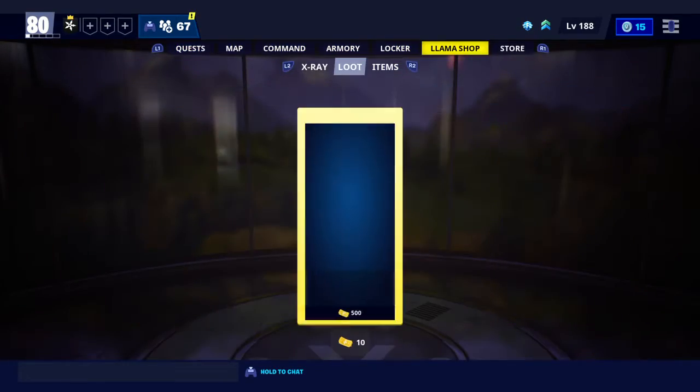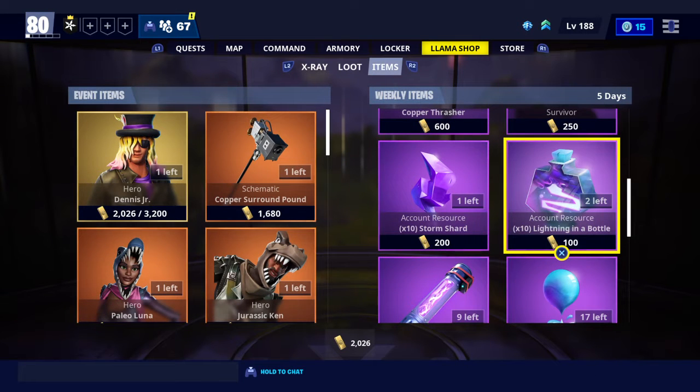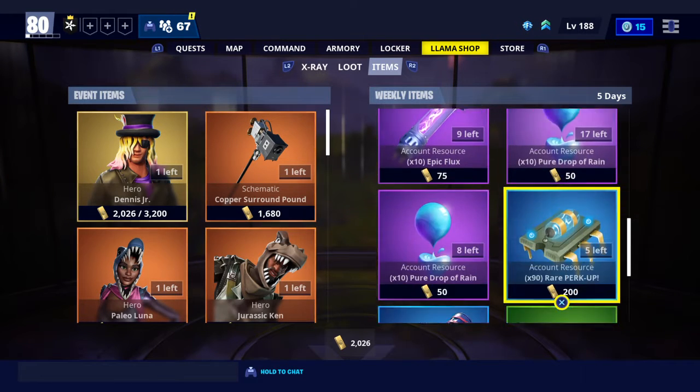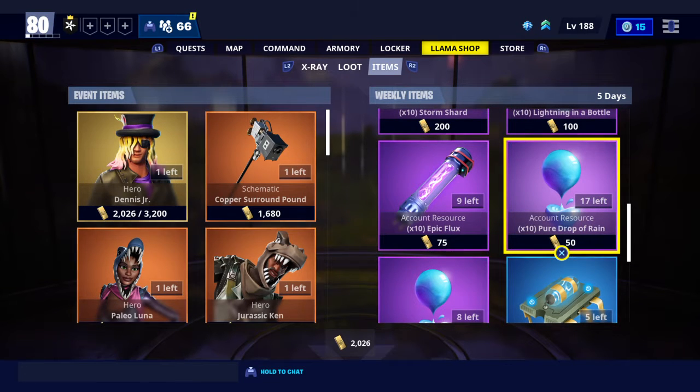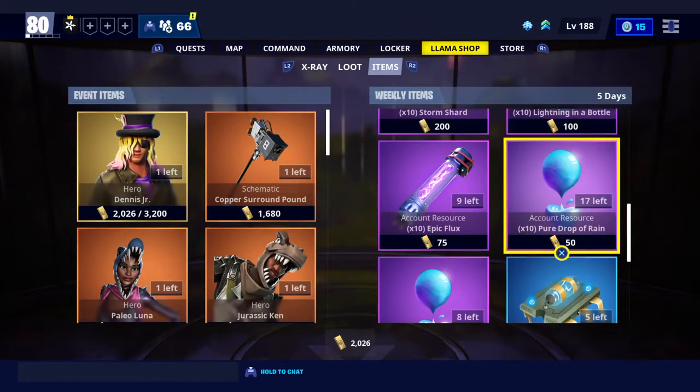And yeah, I just got some. Each week - I'm pretty sure it's a week - they reset. I had 40, like I could buy 40 drops of rain. I could buy 4,000, and see how it says 17 left? The max I can buy is 17 because that's the highest one, but I had 40 I could buy at the beginning of this week.